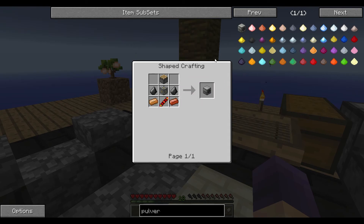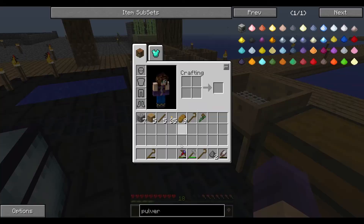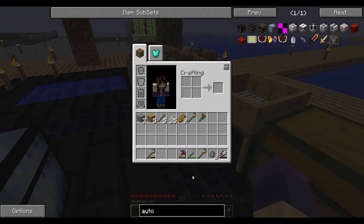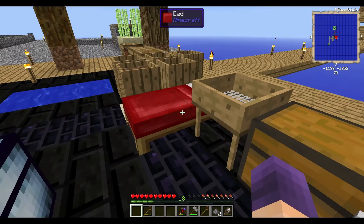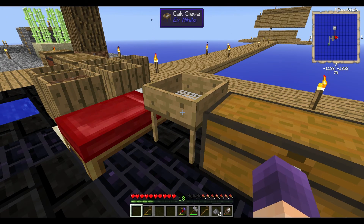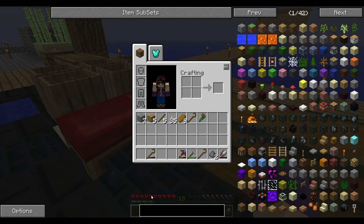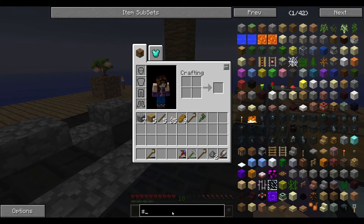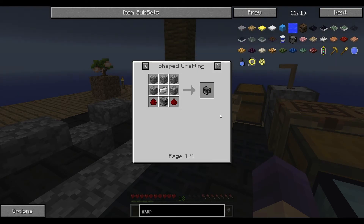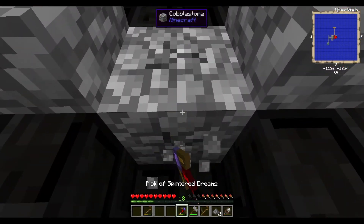We're going to make a pulverizer, and eventually — which I might not be able to in this episode — an autonomous activator. It's a little more expensive recipe than the normal one, but it can be done with one sieve, so that'll save me huge amounts. The pulverizer is the only one I'm going to need to power up. I'll probably just use a survivalist engine to start, because it looks like we can make a survivalist engine here — I can't believe it hasn't been deactivated. So let's go ahead and make that first because it's a really easy recipe.